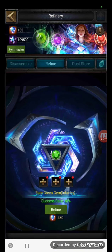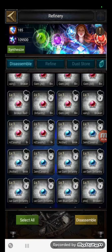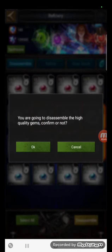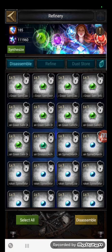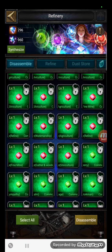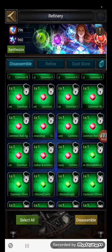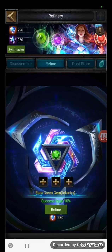I place that in there and it tells me I need 280 gem essences and I have 185, so I need to synthesize some. If you've never done this before — synthesize your gems by selecting them. Each one gives you a value, then you disassemble it. Obviously once you've done that it's gone, so don't expect it to come back. Higher quality gems are worth more. Lower quality basic gems are worth a little bit. Those lower quality gems could also be used as XP for your current gems, so think about this wisely before you go ahead.